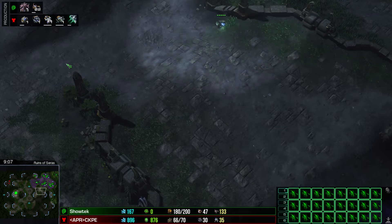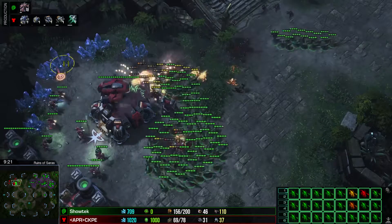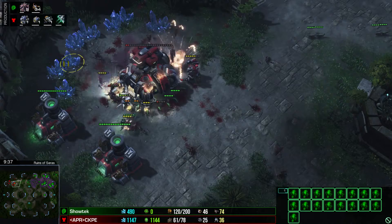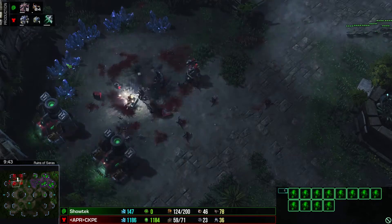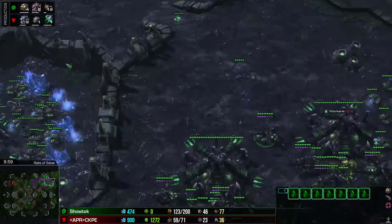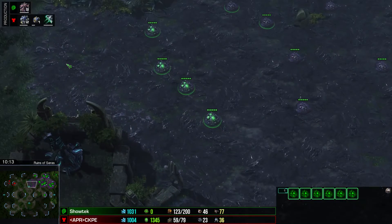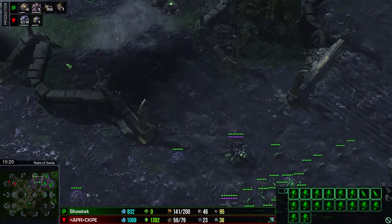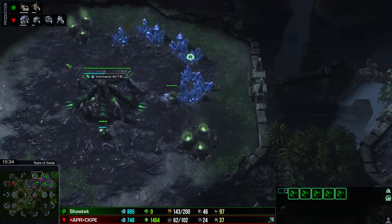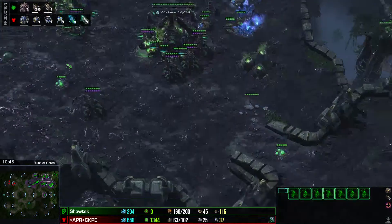He's getting now his other bases. And the Planetary Fortress is a bad thing. But since the opponent only has 3 bases, he should instantly kill it again. This creep spread is pretty decent for a Silver League player. Mineral field depleted.